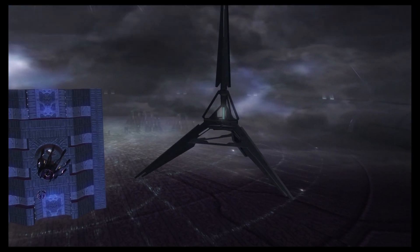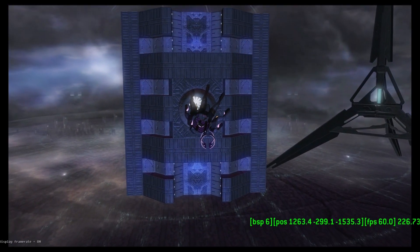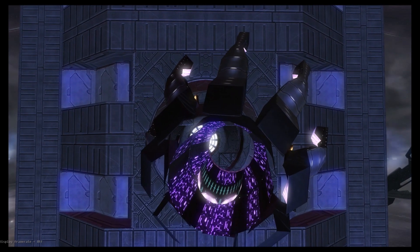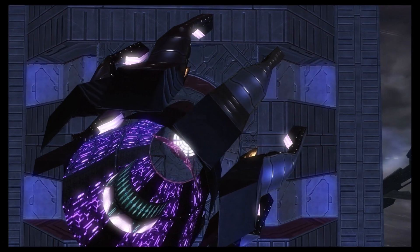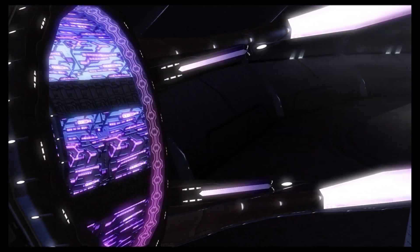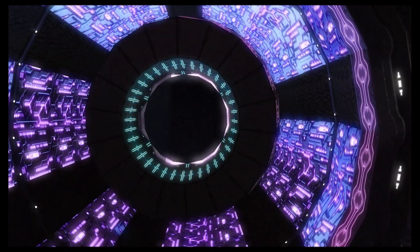Then we get to the Forerunner ship itself — it's actually back there in a corner. What Master Chief actually flies into and lands into is not the Forerunner ship. It's actually this — well, I don't really know what this is. It's like some kind of building; it's obviously Forerunner design, but it's not a natural formation, that's for sure.